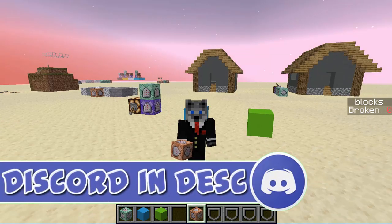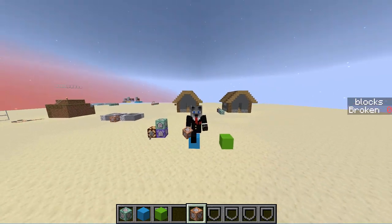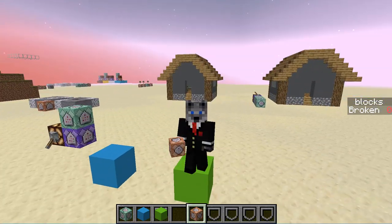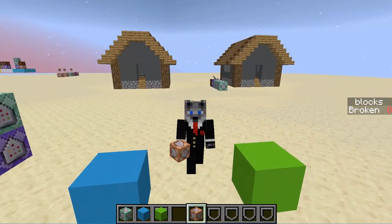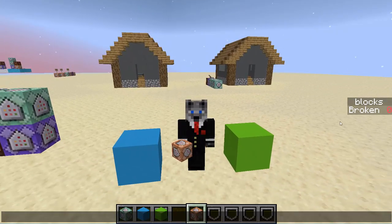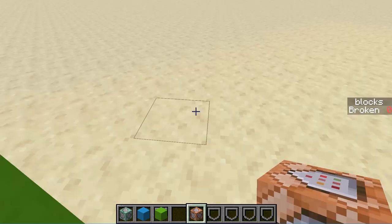Hey guys, how's it going? Today we are going to be covering the detecting blocks, or if block, which lets you do things like step on blocks and have certain effects. It also lets you do some other cool things like counting how many blocks you've broken in an area. That one is kind of the more advanced side. We have some beginner stuff and some advanced, so this is a valuable tutorial for pretty much any level.